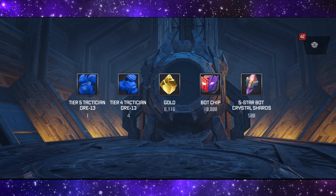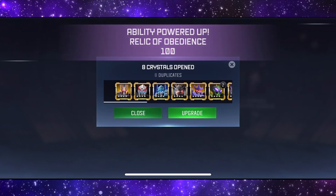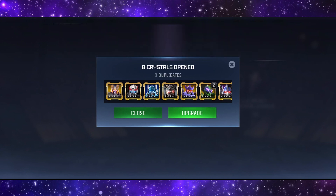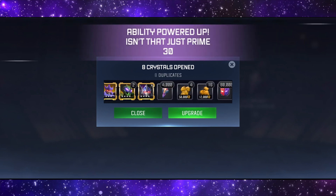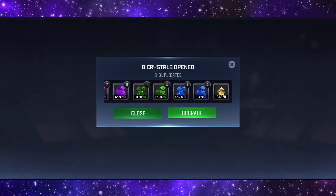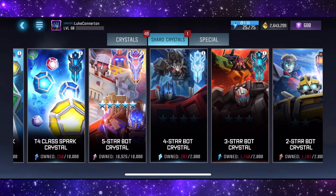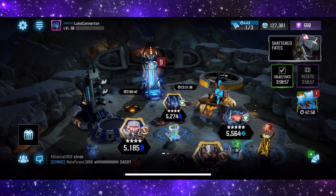Overall from this batch of ten we got: Mirage, RC, Megatronus, Prowl, Ultra Magnus, Grinder, Galvatron, two Waspinators, and Optimus Primal. That's 80,000 generic bot chips and 4,000 five-star bot shards — we now have enough to open a five-star, which we will be doing in another video. We did not complete any objectives though.